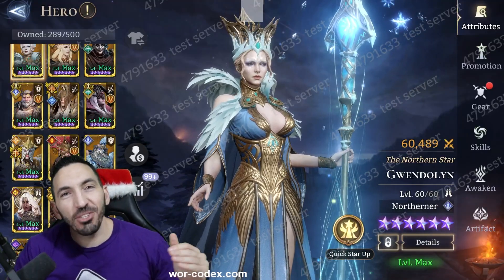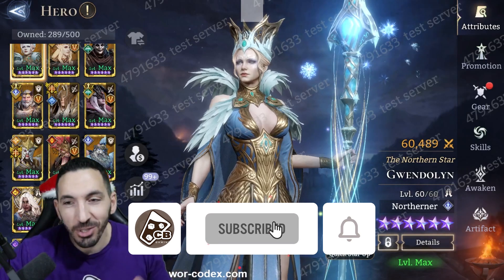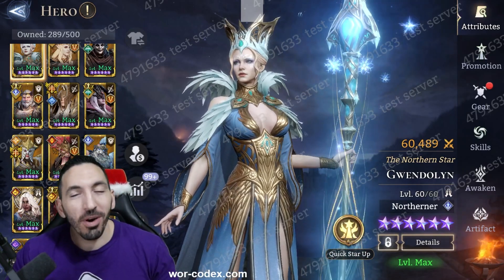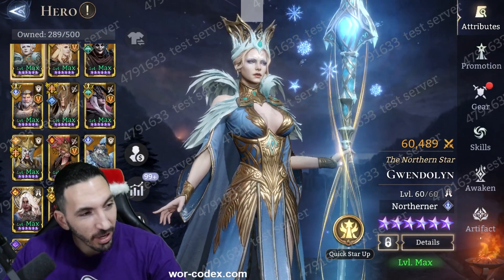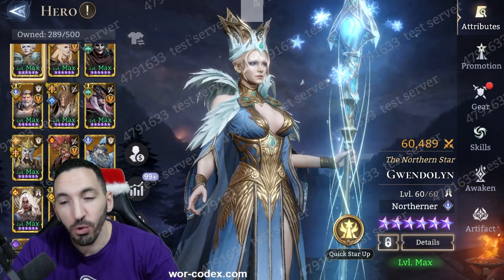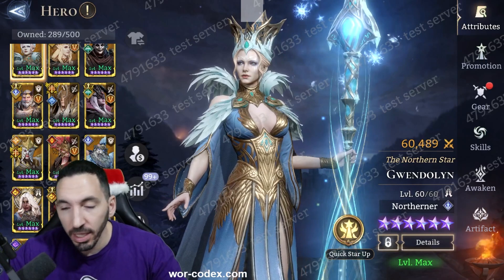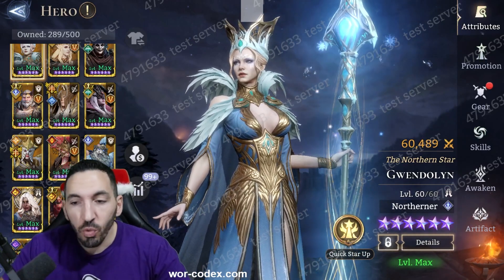Hey guys, Colby here. Welcome back to Watcher of Realms. Today I'm going to go over Gwendoline. I'm on the test server, as you can see, with the brand new watermark they've added — looks very bad for the video, but whatever. We're still doing the review. Gwendoline is going to be a guaranteed hero for 250 summons, coming around Christmas — should be next week.